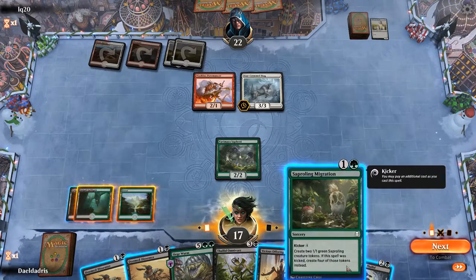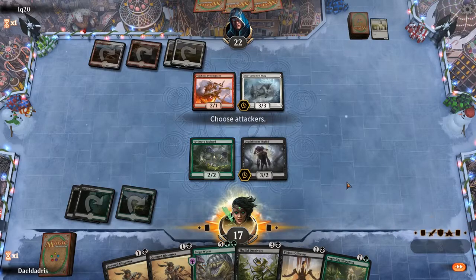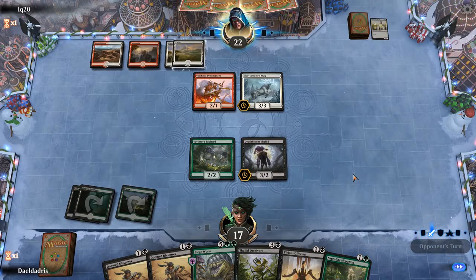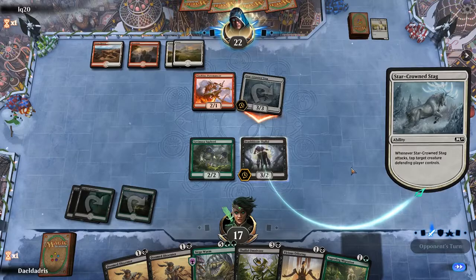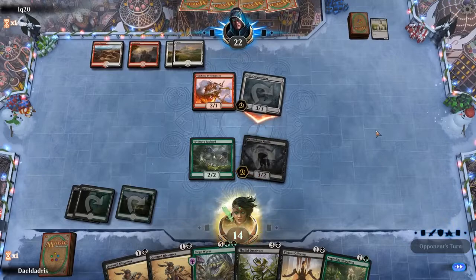Because next turn we can use Vicious Offering or Saproling Migration. So Thallid will be tapped — I don't really mind that. Actually I won't be blocking here; 3 damage is not the end of the world. Let's see what our opponent has. It would be good to just draw a land, an untapped land. So now they can give flying to their creature, which is quite a problem.